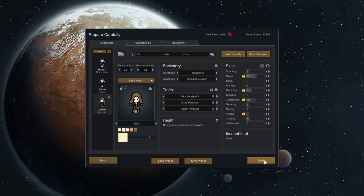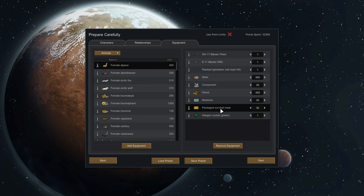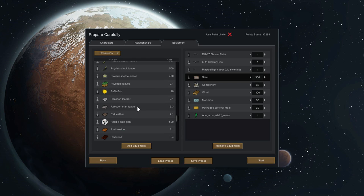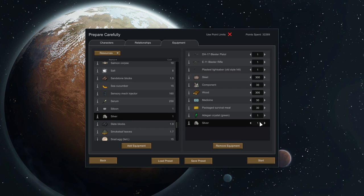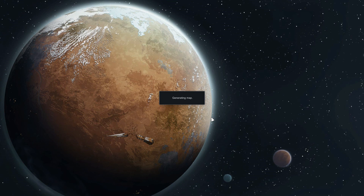Shall we begin? Are you starting with an animal? Not really. I think I might want to throw more food in here. I started with 30 packets of survival meals, 30 medicine, 300 wood, 30 components, 300 steel. Maybe I should start with 300 silver as well. Bobbert also has a bionic hand because he's a special Patreon supporter. He supports on a special level - he's a very special boy. Alright, I am ready. Let's begin then.